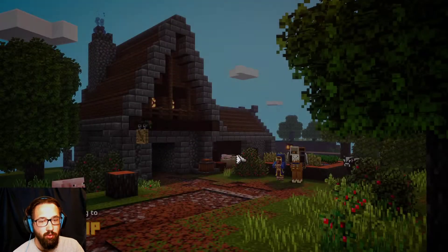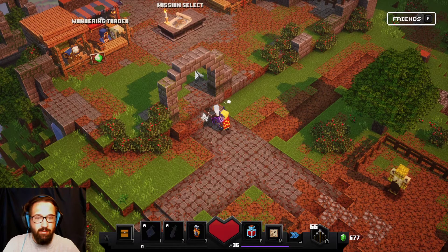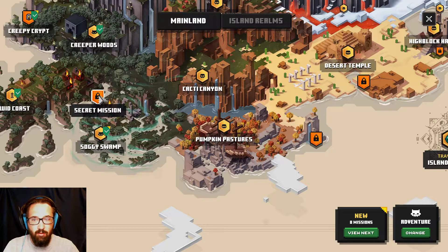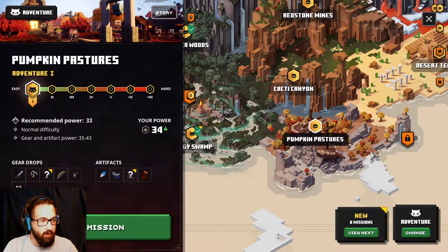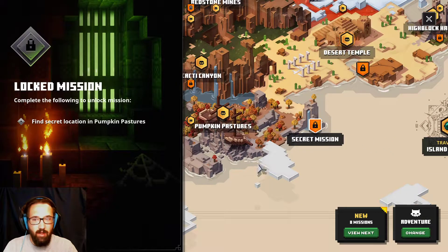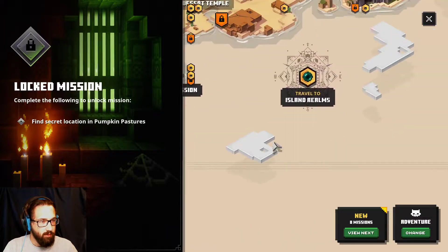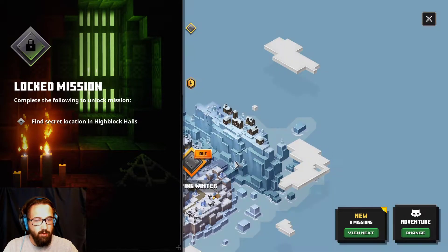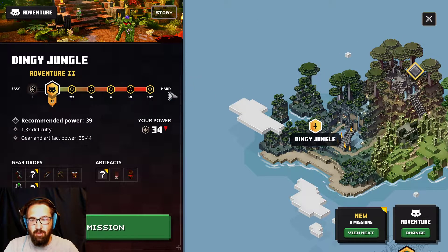Hello everybody, we got a new area to go to in Minecraft Dungeons - the Jungle DLC is out and we're gonna see exactly what it's all about. We got a secret mission over here as well. We got some things we have left to unlock. Besides the Pumpkin Pastures, we got a secret mission over here too. There's lots of stuff going on and we're gonna figure out all of it. We'll go to the island realms - not Creeping Winter - we gotta start in the Dingy Jungle.